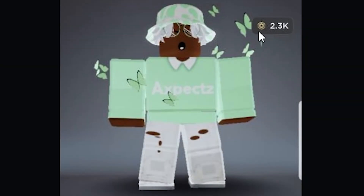Next we have Aspect Z's avatar. Right off the bat, I see that this has kind of an aesthetic theme — it's got butterflies, green, and white. Overall this is a very clean avatar; there's one word I can think of to describe it: clean. Especially with those butterflies, it just flows really well and I like what you're going for here. I'm gonna have to rate this an 8 out of 10 — that is a great avatar.